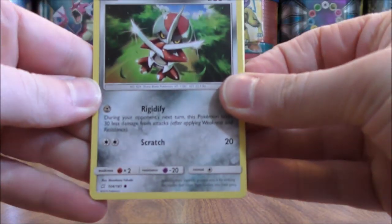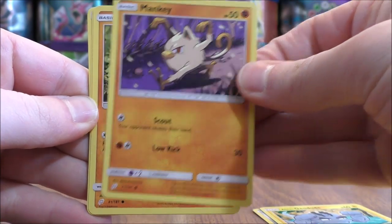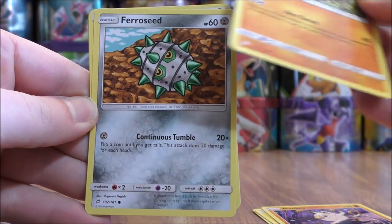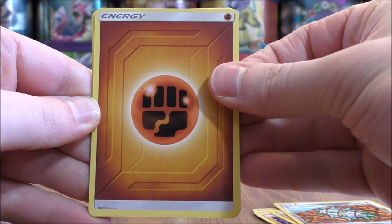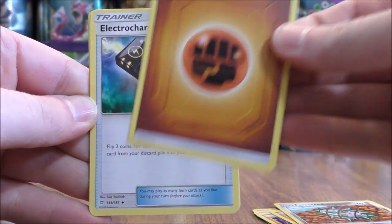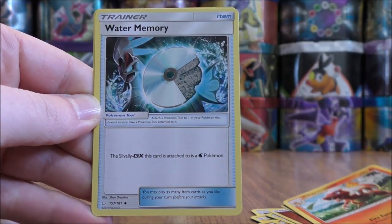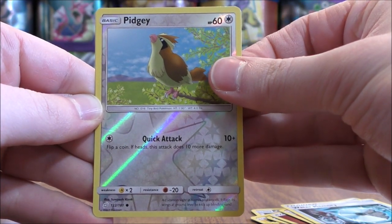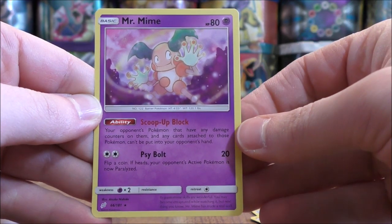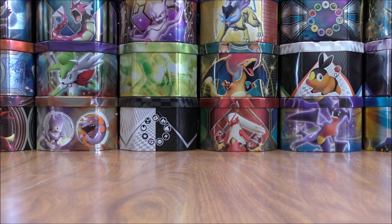First pack here starts with Ponyta, Alolan Geodude, Mankey, Pancham, Pharaoh Seed, Fighting Type Energy — really like the new energy design — Electro Charger, a decent item card, Charmeleon, Water Memory, Reverse Holo of a Pidgey, just a common, and the final card would be a Mr. Mime. Of course there is a Mr. Mime GX in this set — I have pulled that card from a pack before.